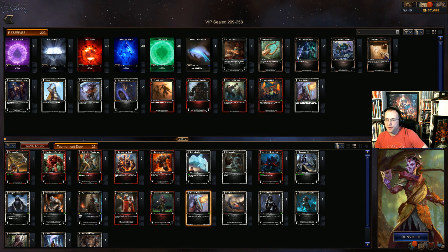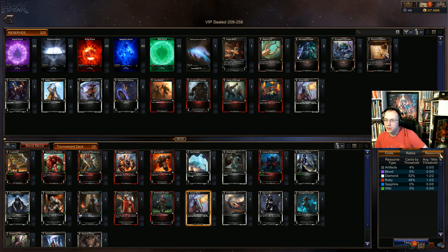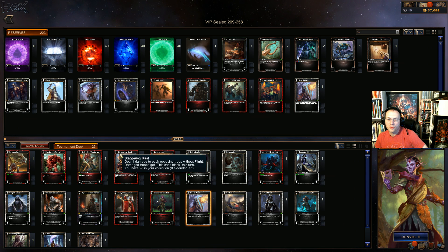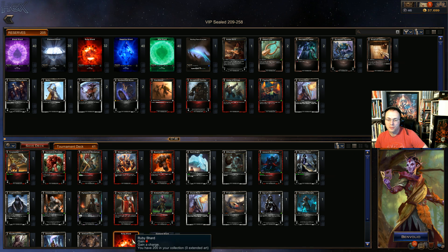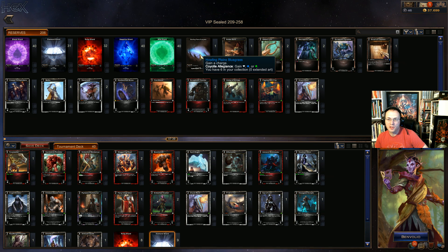Okay now we just need to get the resources set, so let's check our ratios. Resources are saying 48% ruby and 52% diamond. I need double ruby but with diamond I can get to ruby, so probably a nine-eight split should be fine for this one. We didn't even get to use our Howling Plains Bluegrass — that's kind of sad. I wonder if I could have used it.